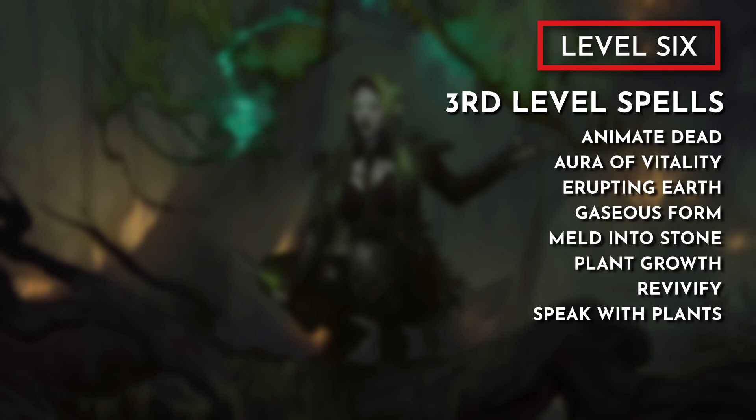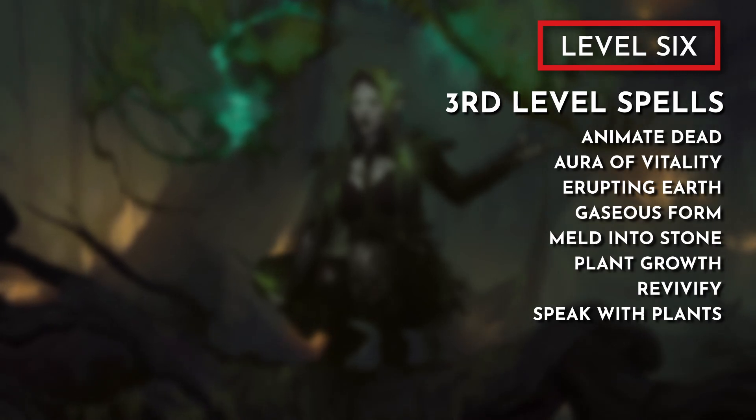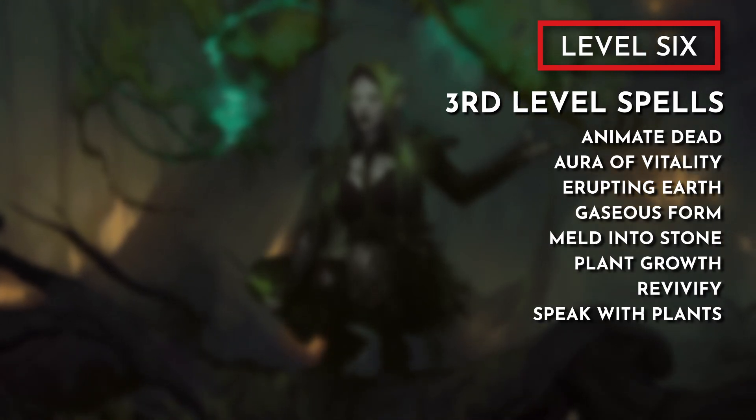With level 6, we can cast 3rd-level spells. Here are my suggestions: Animate Dead, Aura of Vitality, Erupting Earth, Gaseous Form, Meld into Stone, Plant Growth, Revivify, and Speak with Dead.